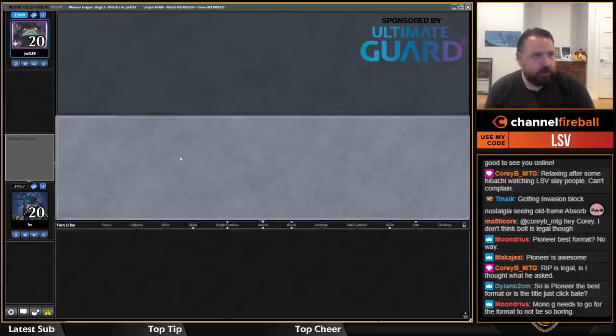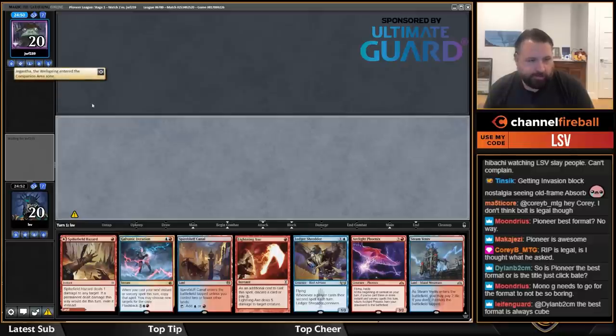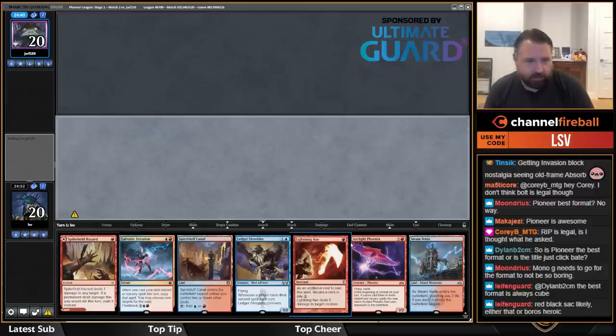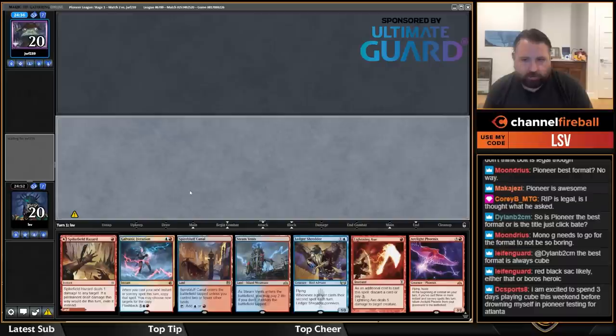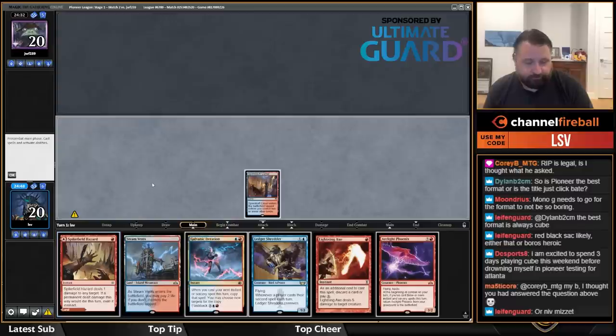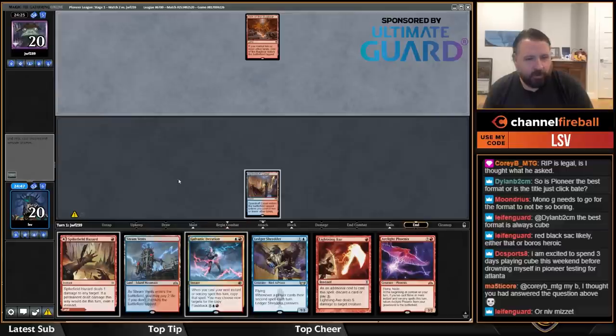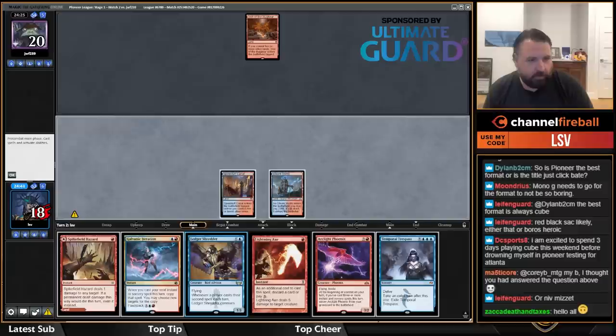I'd like to play first. Oh, they have a companion — so we're playing Red-Black, maybe they have Gigantas. Acceptable hand. Once again I'm faced with the Spike Field Hazard question; this time it's a little less obvious, but I'll probably play it anyway. Oh — I moved my cards around and played possibly the worst land. Well, either way I'm playing Ledger Shredder.